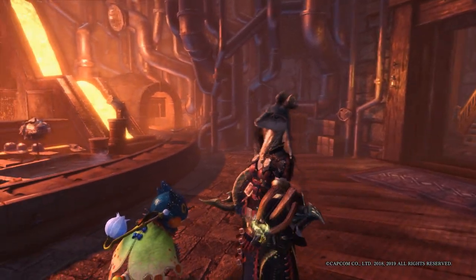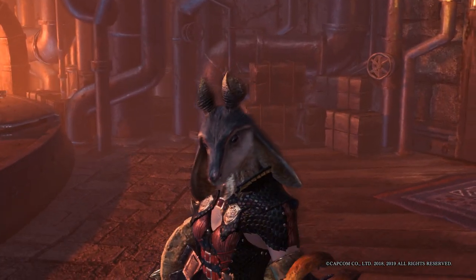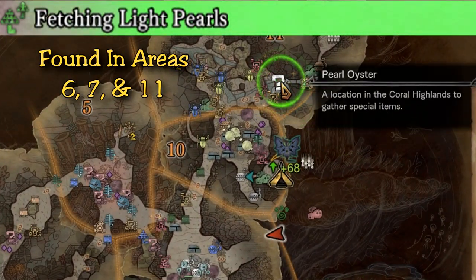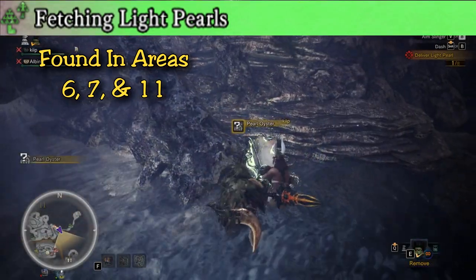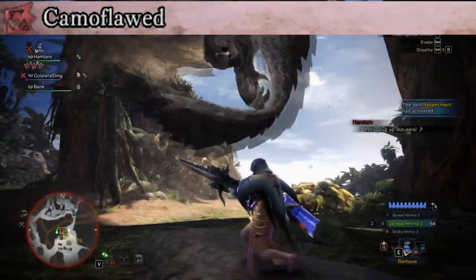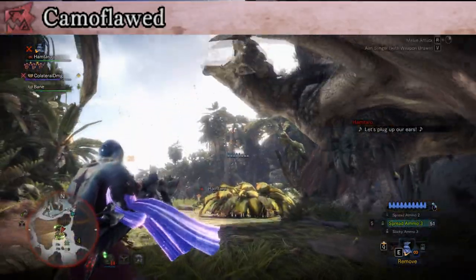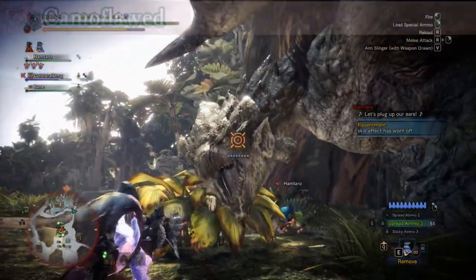The last two are just fox helmets. This one's the Kelbi armor and you get that from the Fetching Light Pearls quest — it's basically the white question marks that you see in the Coral Lands when you go to this quest. The last one is an Aptonoth fox helmet, which is actually pretty cool, it's kind of neat. Poor Aptonoths — you can get it by just killing a simple Radobaan in the Camouflage quest.